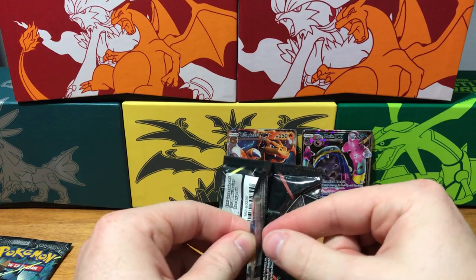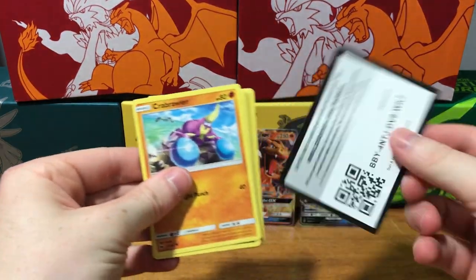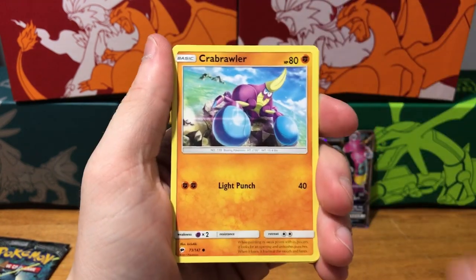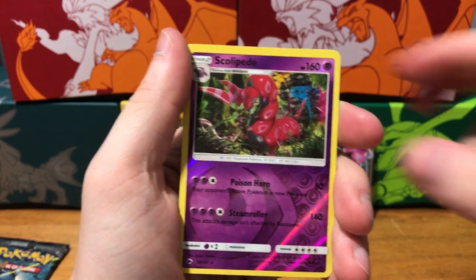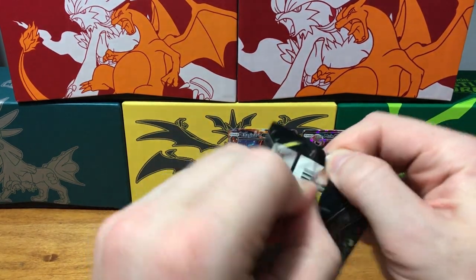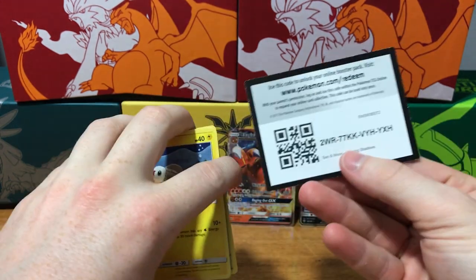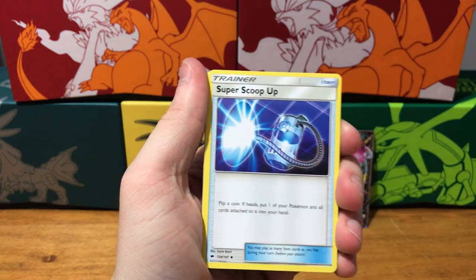Let's just try not to jinx ourselves — knock on wood. Code card. Energy, Simisear, Mount Lanakila, Nincada, Ninjask, Crab Brawler, Sneasel, Venipede, Horsea, Cutiefly, Scolipede reverse holo rare, and a Scolipede rare. The reverse holo was better than the rare. So the streak ended right there — it was good while it lasted. I was starting to think this set was like Dragon's Majesty where it's guaranteed holo in every pack, but hey, the luck was going with us.